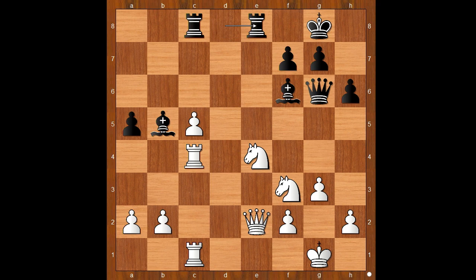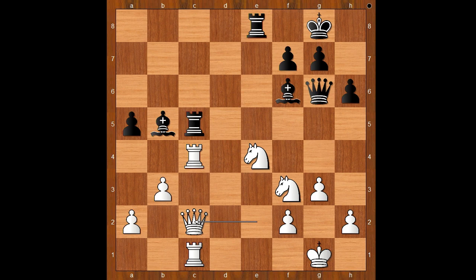g3, rook to e8, b3, rook takes on c5. Moving the queen to a better square seems like a good way to go. Instead, Duda played knight takes on f6, check. Let's examine queen to c2 — that seems like a decent move. One line goes: rook takes on c4, but after b takes on c4, bishop to c6, and black is better.